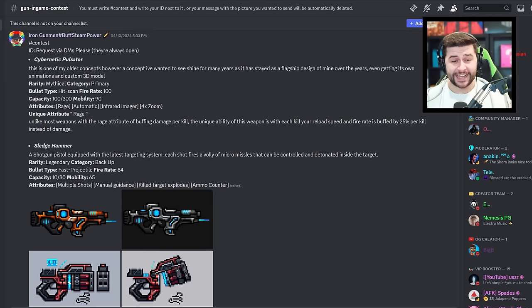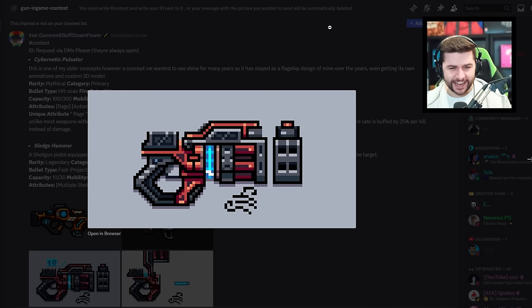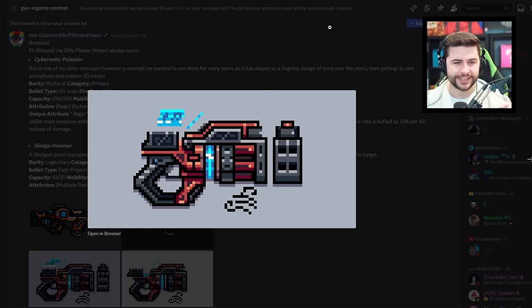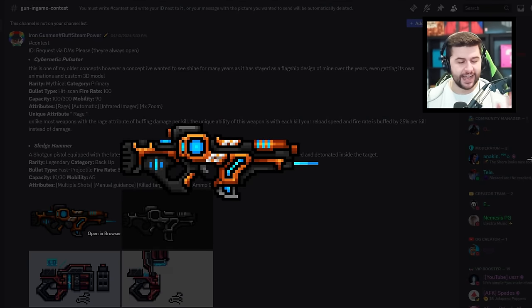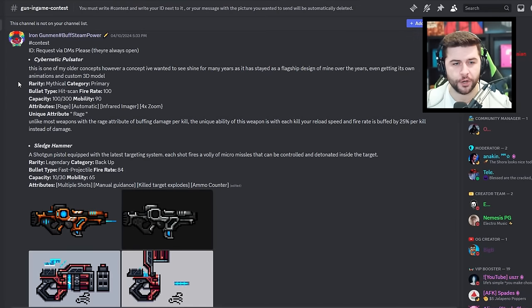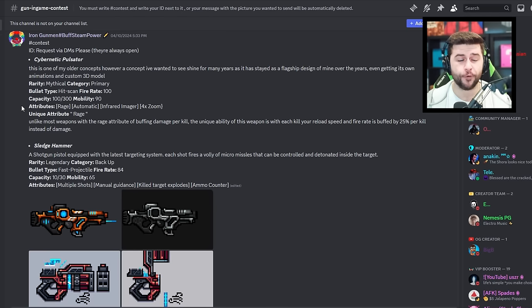Two really creative designs here — this person even has animations going on. I need to know what program they're using, it even shows the reloading animation. Absolutely genius work. We have the Cybernetic Pulsator — it's a primary weapon. I like the two different colors and the futuristic style; this could be very fitting for a Halo-themed update. It's mythical, bullet type, fire rate 100 — very fast, capacity 100/300, mobility 90. It has rage, automatic infrared imager, and four-times zoom.